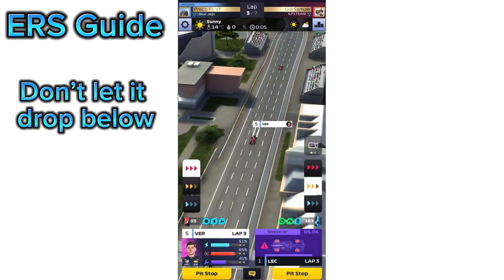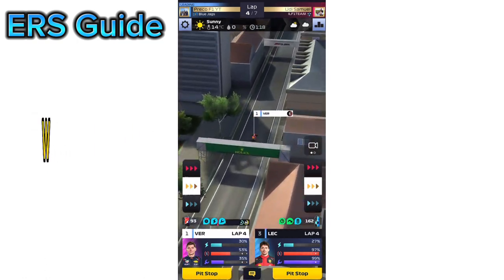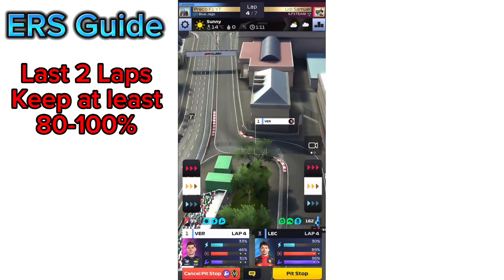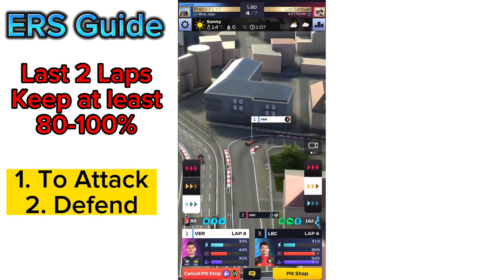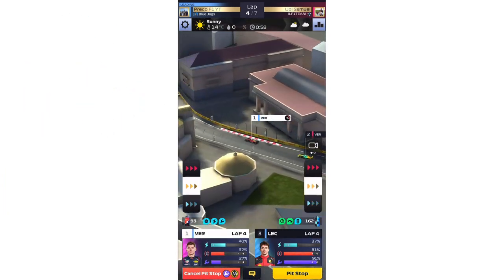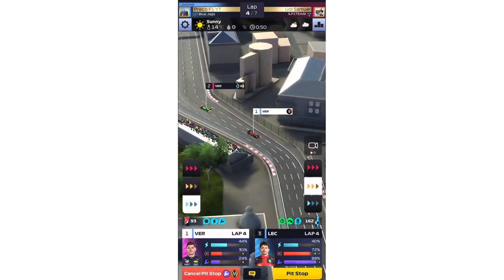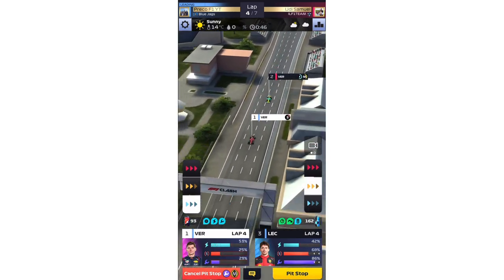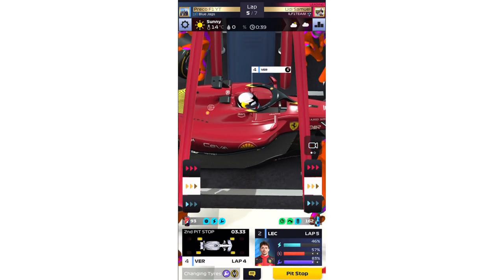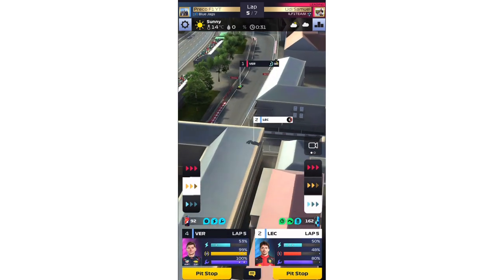The ERS is one of the biggest key moments in your racing. What you want to do as you start off the race is always be ahead of your rival or opponent. You can zoom out in your map on your phone and you can see your rival's ERS bar. You can see it right here that his ERS is more or less at 50%, and I knew the gap was a little slow, so I conserved a bit in order to have more ERS than my rival. If he is behind you and you're in front, and you can see he's got 50% ERS and you're around 60% to 70%, when he boosts and you boost at the same time, you will always stay in front.